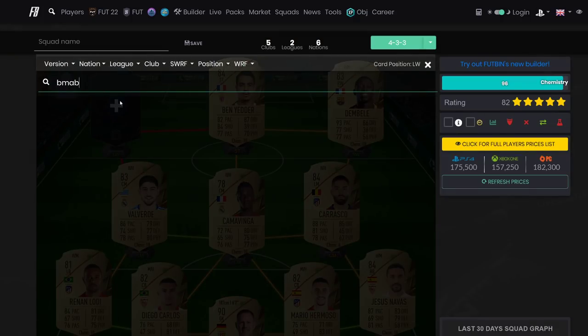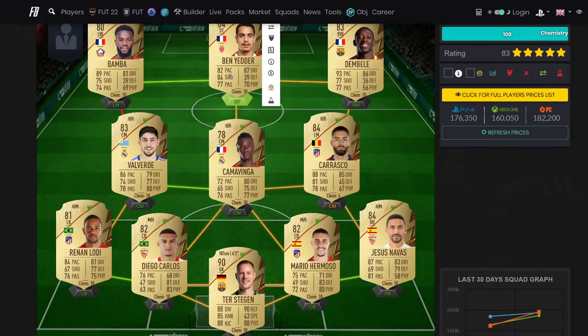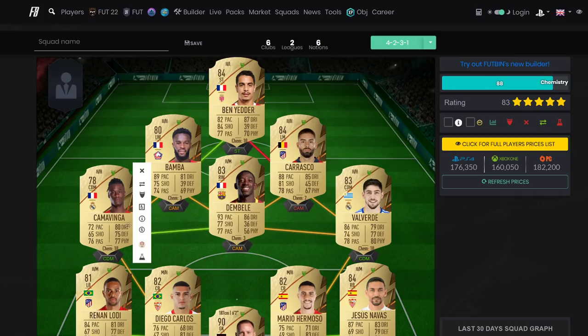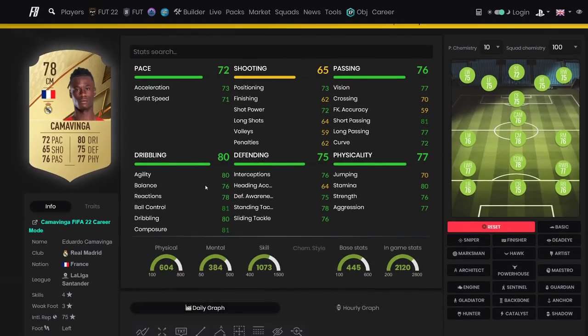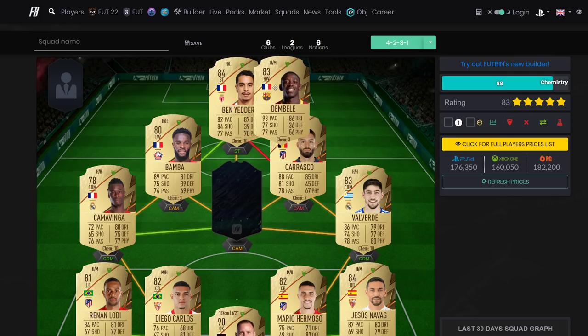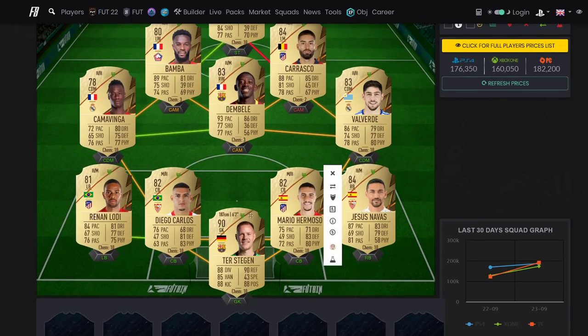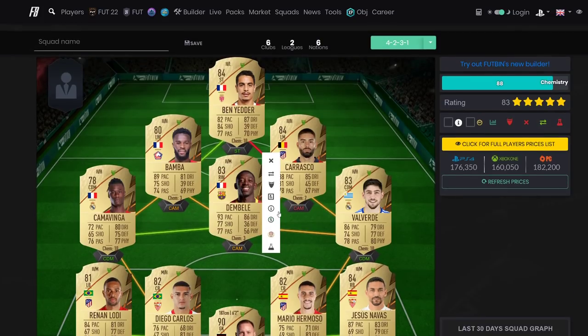You can put Bamber in and get Valverde on 10 chemistry, pushing it to about 200k. That gives you Ben Yedda in strike, Valverde, and Camavinga. Camavinga is one of the best CAMs you can buy - for 3k there's no better CAM in the game, top tier card, four star three star, high work rates. Dembele in CAM for the first time spin skill move. In a 4-4-2 you play Dembele and Ben Yedda as strikers with Bamber and Carrasco on the wings. Shadow on all defenders, Finisher on CDMs, Hunter and Finisher for the attackers.